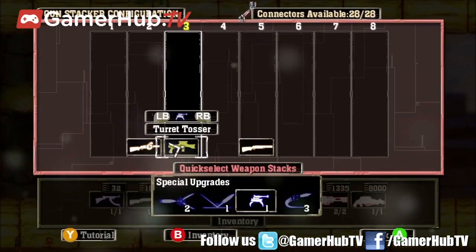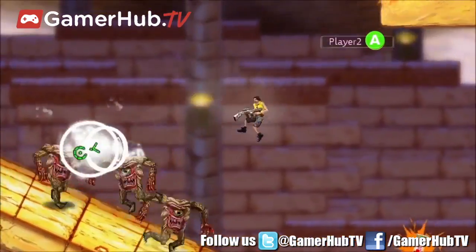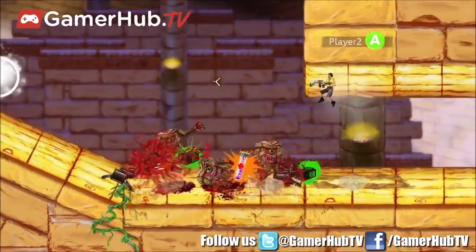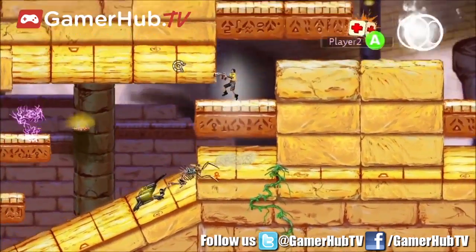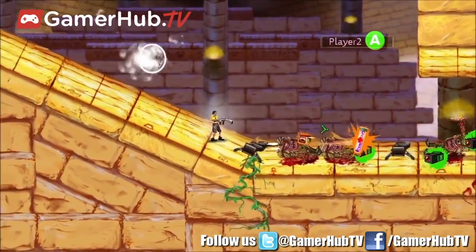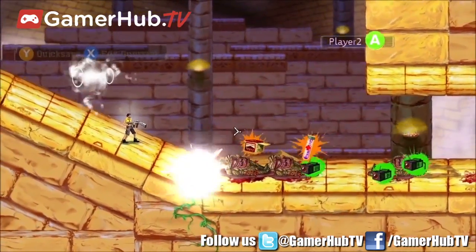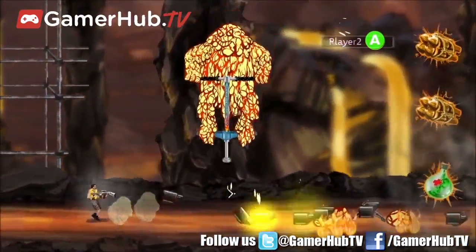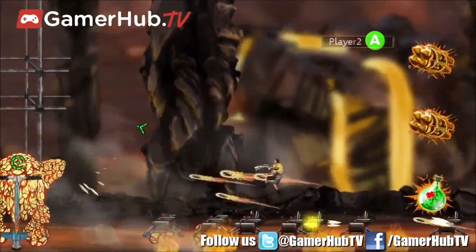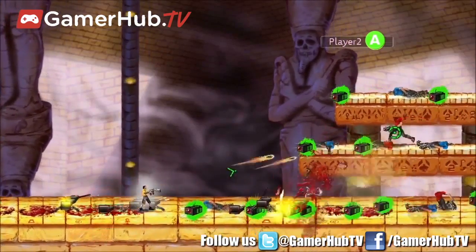The next upgrade is the Turret Tosser. Based on how long you hold the fire button, the Turret Tosser quickly builds a turret and fills it with tommy gun ammo. The longer you hold the button, the more ammo the turret is given. Turrets auto target the closest enemies, and once they exhaust their ammo, they close up and detonate like a small grenade. In small encounters you can spam the trigger, firing lots of turrets for a quick burst of support, or you can charge them for a while to back you up longer during big fights.